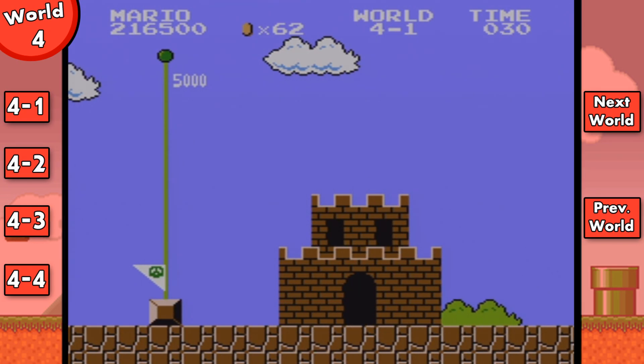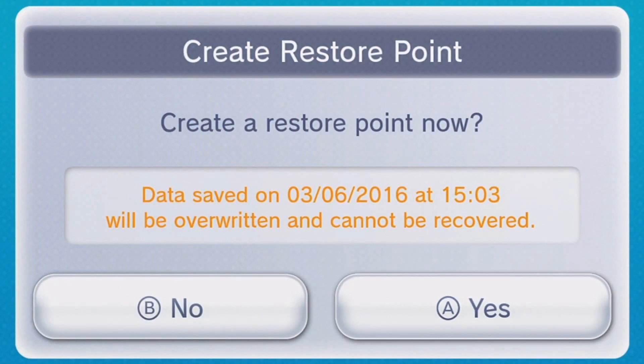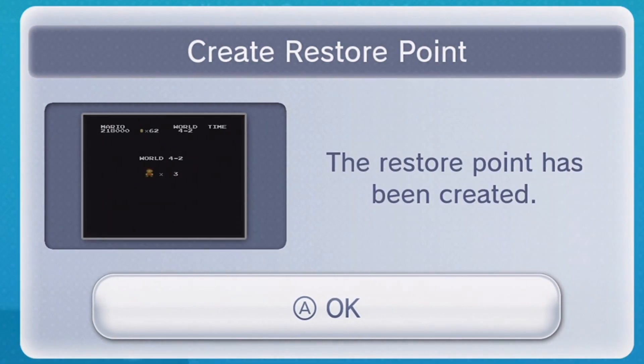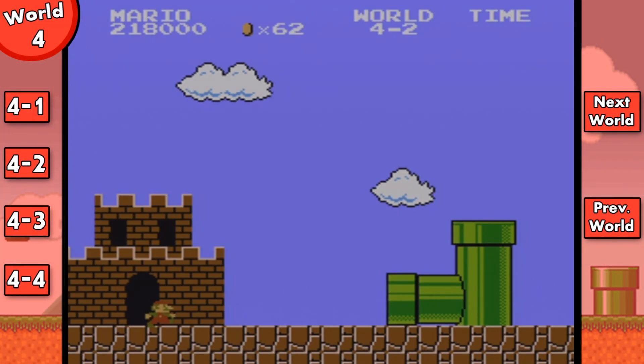I actually will not be doing that this time because the warp pipe really doesn't take you too far into the level — it's just another generic underground segment that gives you coins and there's one power up in it. I know I want this walkthrough to be thorough, but I'm going to be skipping that because for this next part of this video, I'm going to be playing this level about three different times. Yeah, I know — I'm playing the second level of World 4 three different times. Here's why.